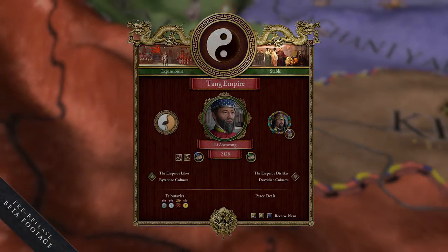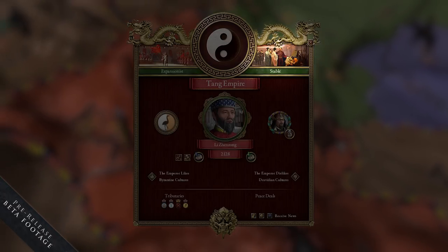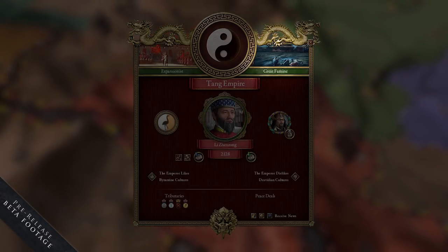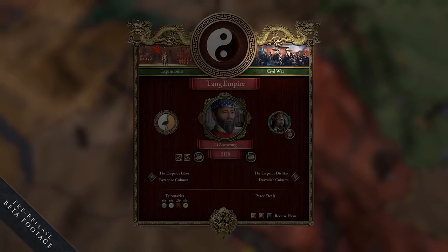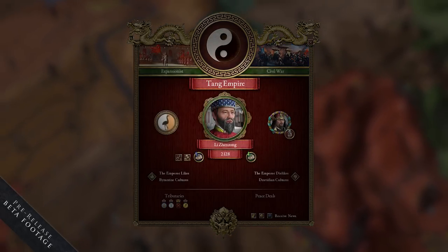The situation in China is shown in the upper right. Here you can see what's going on in China at the moment — it can be anything from Great Famine to Golden Age, Civil War, and so on. All these things will affect the central mechanic, which is called Grace.